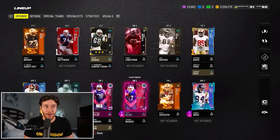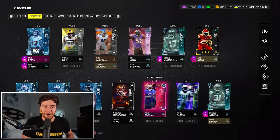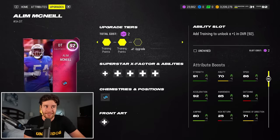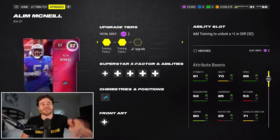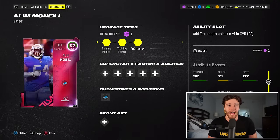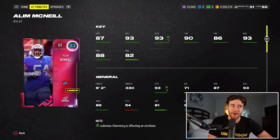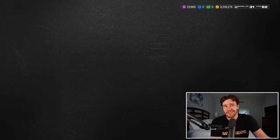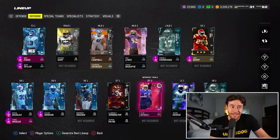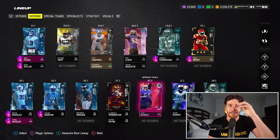And before we go, one other tip: if you guys have any playoff players in your lineup - those upgradable playoff cards - they're now upgradable. So Aleem McNeil right here, the player that I suggested you guys get, is looking very solid. We're going to put plus two training into him, bringing him up to a 92 overall. He's not bad: 87 speed, 93 block shed, 88 power move. Am I really using this card on my field? Not really, but as a 92 overall backup DT that I only had to spend four training points on to upgrade, I'll take it.